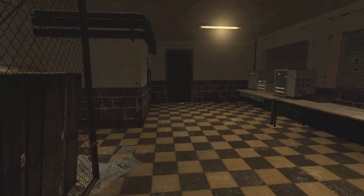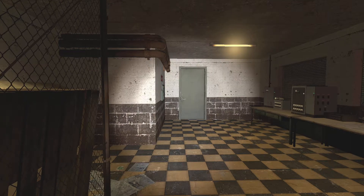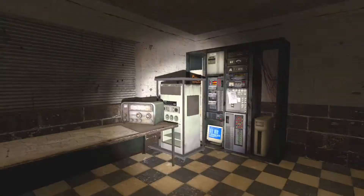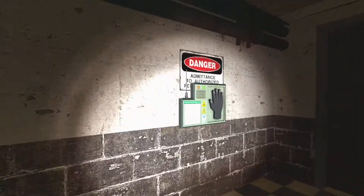Hello everybody, this is Dark137 and welcome back to another episode where today we are going to be back inside of Gmod. Today we are going to be looking at a map called Retreat, I guess, and this is apparently an arctic map — and having the flashlight on makes it a whole lot better. But anyways, let's go ahead and see what this map is all about.